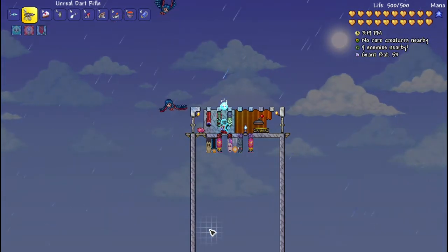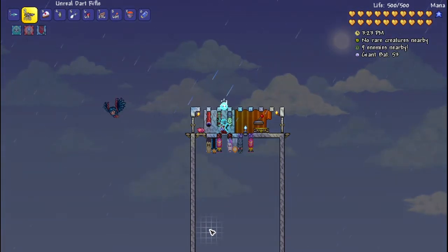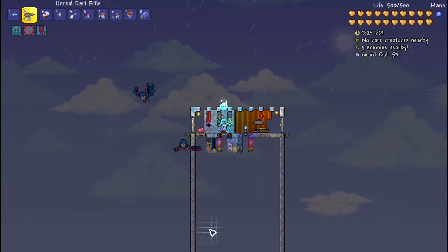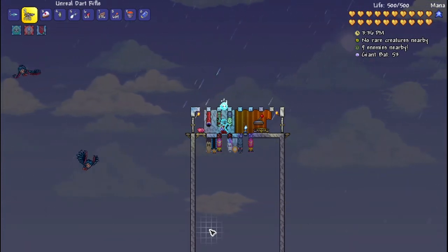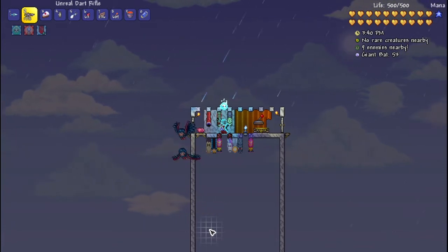In today's video I wanted to show you how to set up a surface farm for enemies that are only available on the surface, such as werewolves, unicorns, or fairies — enemies you may need to farm for materials like a moon charm or unicorn horns. I wanted to show you how to do a setup that will get you a way to farm them.